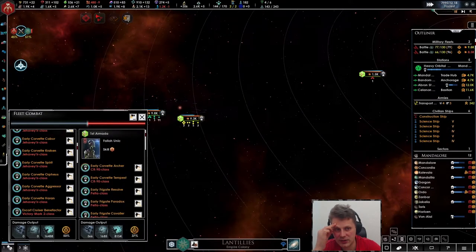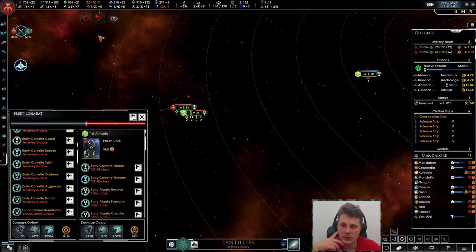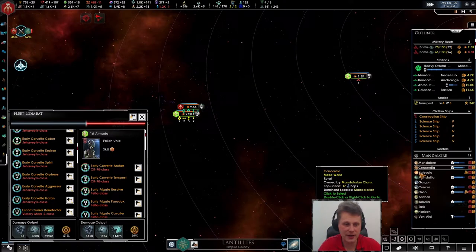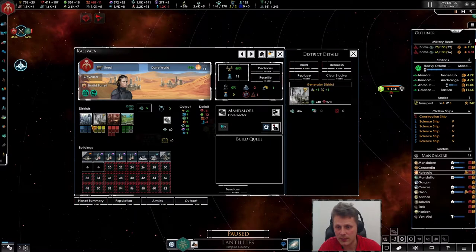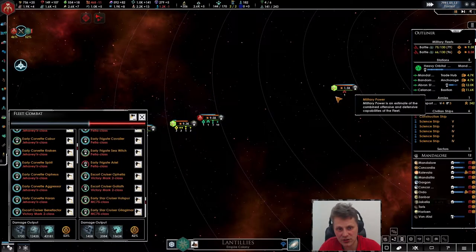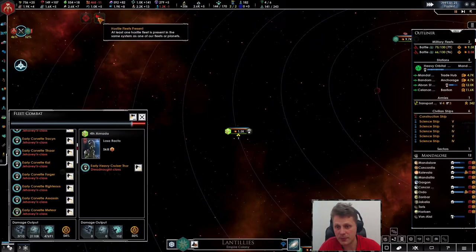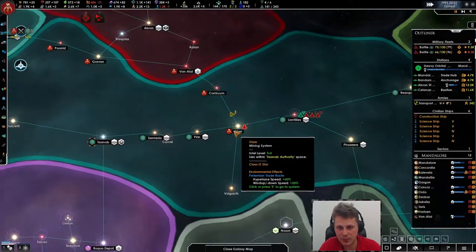If we can stay clear of that station I would really appreciate that. Once we hit a thousand we'll take the consumer goods option back. Why is everything coming at the same bloody time? We're definitely not in the right here. The other fleet should now be engaged — there is one ship, two ships over there. He is attacking the station and probably winning it.